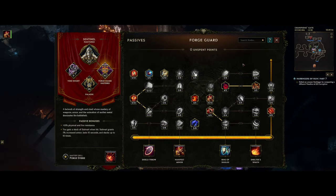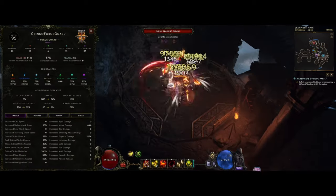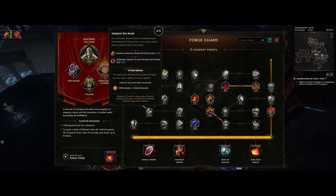We also did one extra change in Forge Guard: one extra point in Infinity Bulwark for the four-point bonus, which makes us heal our minions for 100% of our armor when we use a potion. This has been working out really well — it was something I missed in the last video and it's definitely something you want to pick up to keep your minions alive. Right now we're at around 5k, so that's how much it heals each time we use a potion. Minions also get increased armor after we use a potion, same for us — 80% for 4 seconds, which is quite nice for both us and our minions.